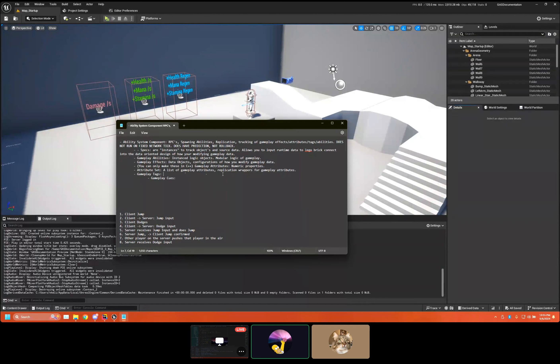Gameplay Cues are gameplay tags prefixed with 'GameplayCue dot.' They're literally intended to be the representation of only visuals — they can't really have gameplay logic and they don't talk to gameplay systems. So it's like particle effects or animations that aren't contingent for gameplay. It goes one way. You can put them in an animation montage for an anim notify, but you have to be aware of what's going on — it's really just a downstream effect from an ability.